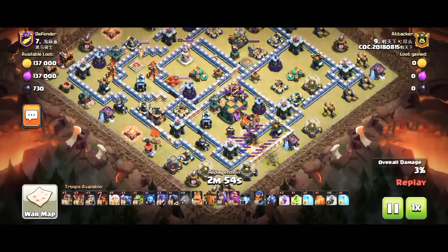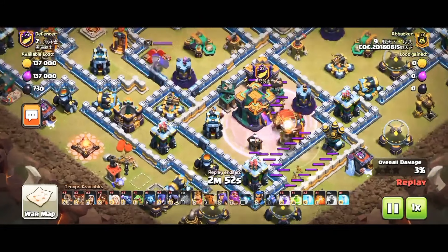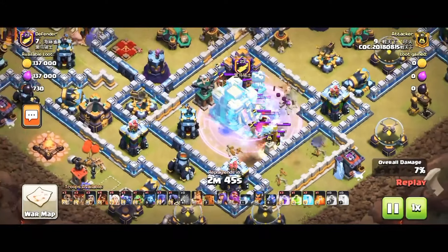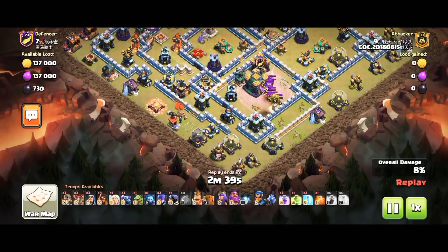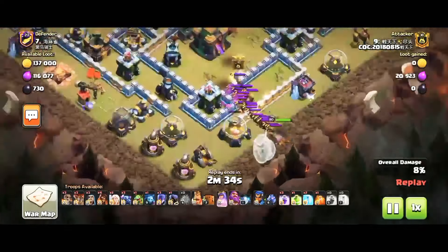You can see the attacker just wants to get the Town Hall with the Blimp and he wants to see what's in the CC. He wants to think about that. But you know, Chinese attackers are really strong — they want to go for three stars on any base. I'm just telling the truth about what the player is doing. You can see it's an amazing design.